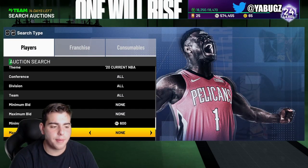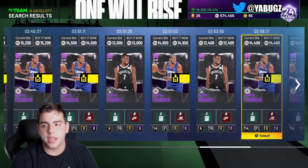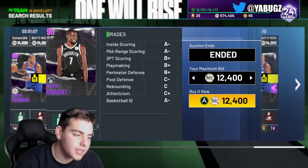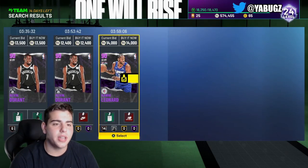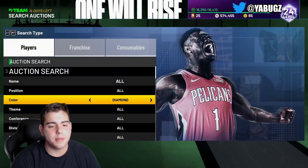My top filter is still the Amethyst 2K20 filter — it's going crazy right now. Prices are dropping like crazy. As you guys can see, Kawhi Leonard, KD, a bunch of them going for the low. And honestly, the auction house glitch is still an issue in this game. I don't understand how they haven't fixed it — in my opinion it does ruin sniping to an extent.